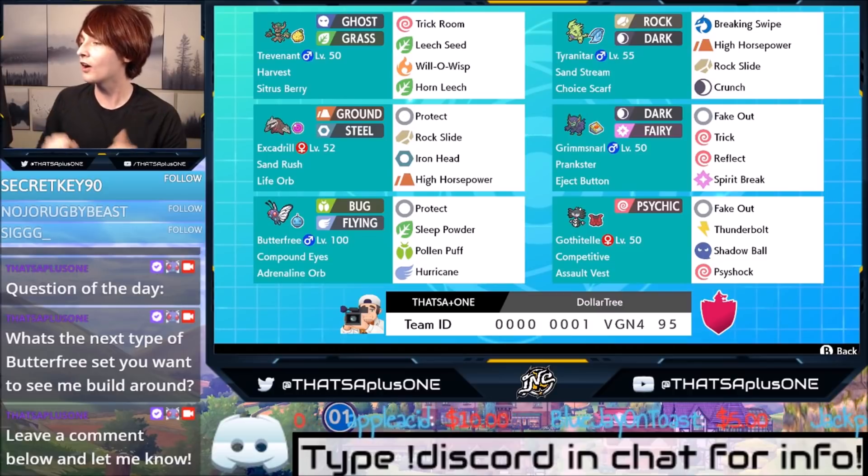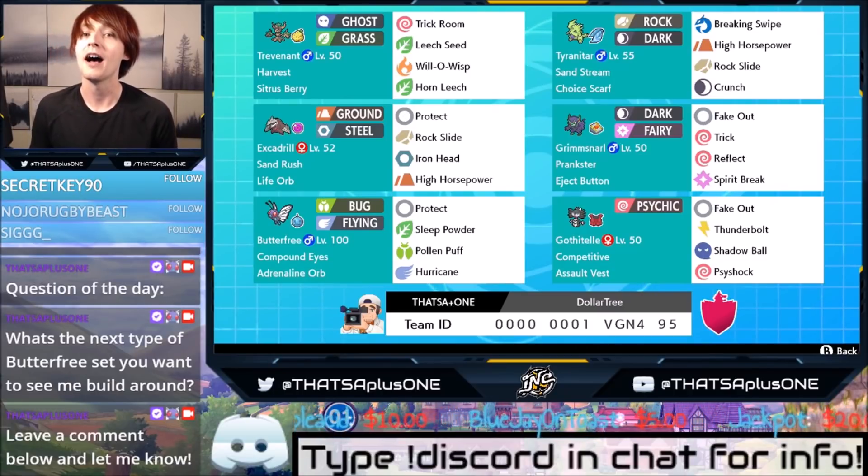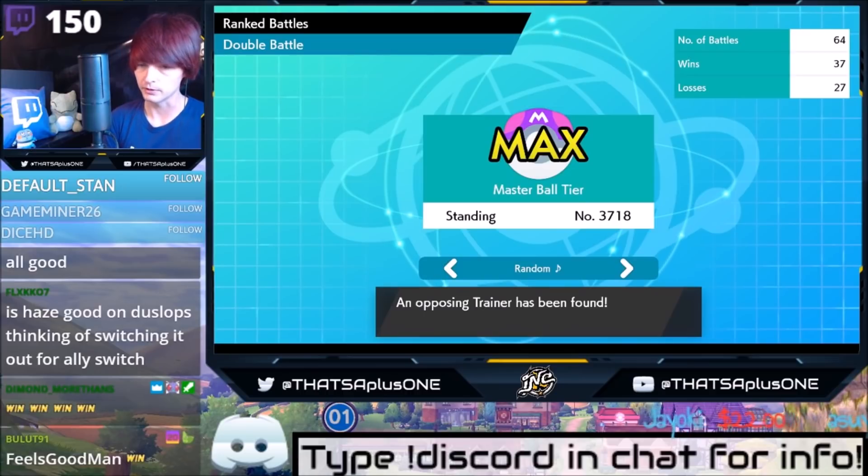Other than that, we're going to hop right into these games. Hopefully you enjoy them and learn a little bit more about how I personally like to play Butterfree. I am liking this team a lot. I really like the core of T-Tar, Excadrill, Grimmsnarl. I think it's super good. I liked Butterfree with Trevenant before, but we haven't really been able to use Butterfree much.